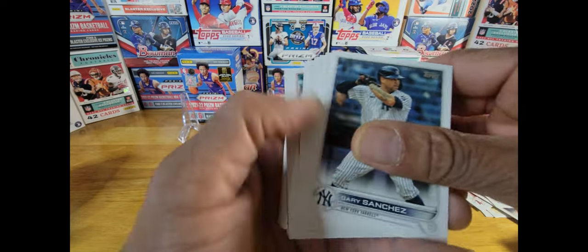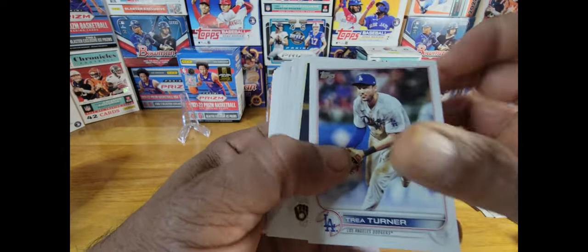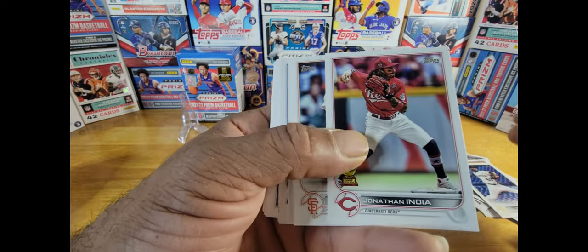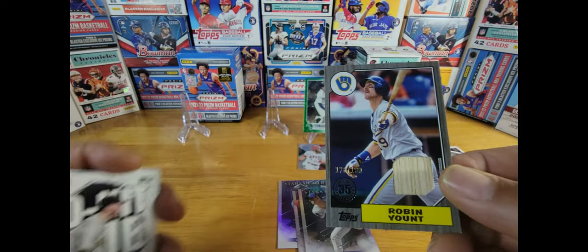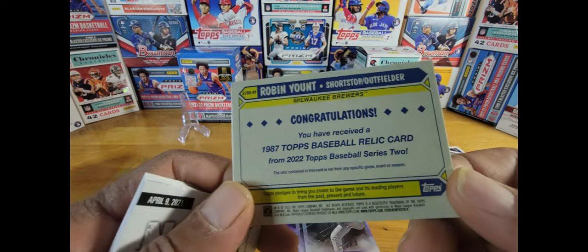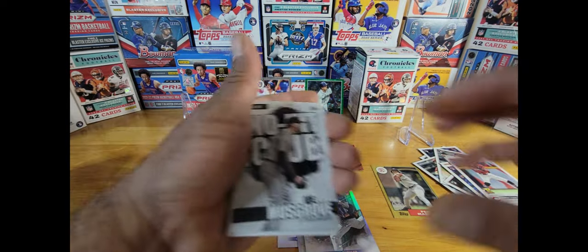Hernandez, Sanchez, Herrera, Ibanez — and these upside-down cards — Turner, Hauser, Ruiz, Swanson, Contreras, Jonathan India, Wade, Marquez, O'Neill, Toronto Talent. And a Robert Young numbered 176 out of 199. The relic in this card is not from any specific game, but it's a bat relic — it's numbered. Nice card. I like it.